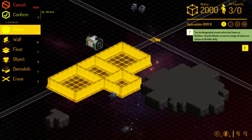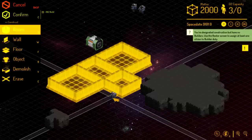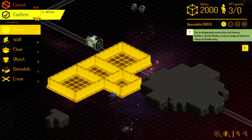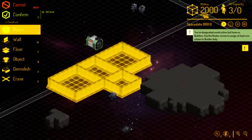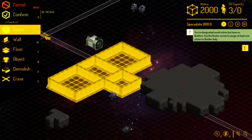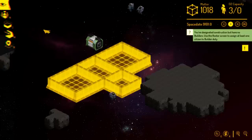Time has been paused, so we're not eating into these poor citizens' spacesuit oxygen. Time is paused when you're laying out building commands. We're going to hit confirm here — it's giving us a preview of how much matter it's going to cost. Matter is this generic universal resource that you build everything out of, kind of Star Trek replicator style. We start with 2,000 matter and need to ration that carefully. These rooms are going to cost 982 matter, so let's confirm that.